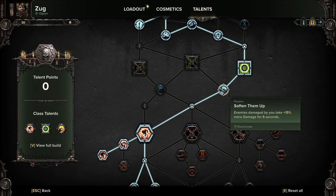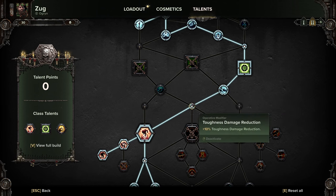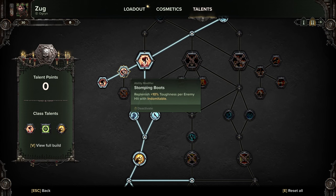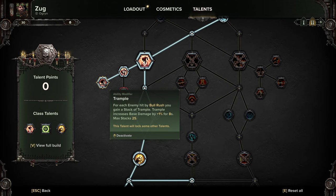Coming down for Soft Them Up - enemies damaged by you take 15% more damage for five seconds. We're grabbing Indomitable so we can charge forward with great force, knocking back enemies and staggering them, gaining 25% attack speed and 25% movement speed for five seconds. Charge is stopped on collision with monstrosities; base cooldown is 30 seconds. This augmented version of Bulrush has an increased charge distance of 100%. We also grab Stomping Boots to replenish toughness per enemy hit, and Trample - for each enemy hit by Bulrush you gain a stack of Trample, increasing base damage by 1% for eight seconds, maximum 25 stacks.